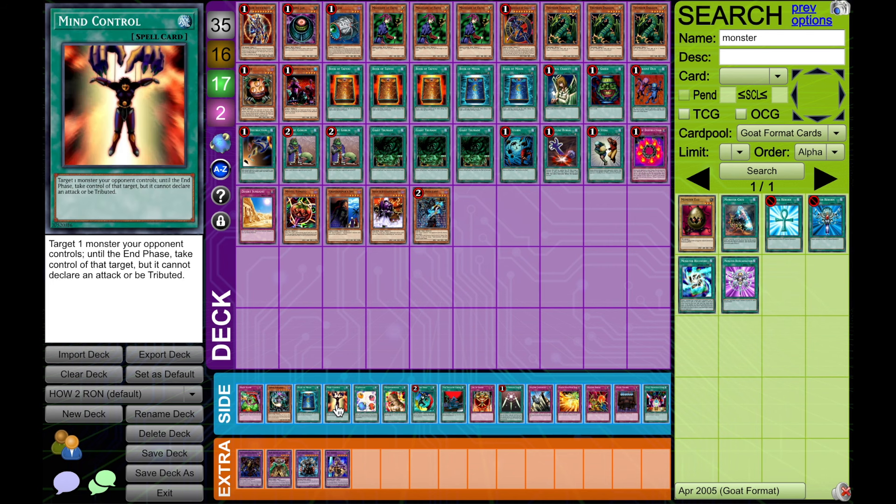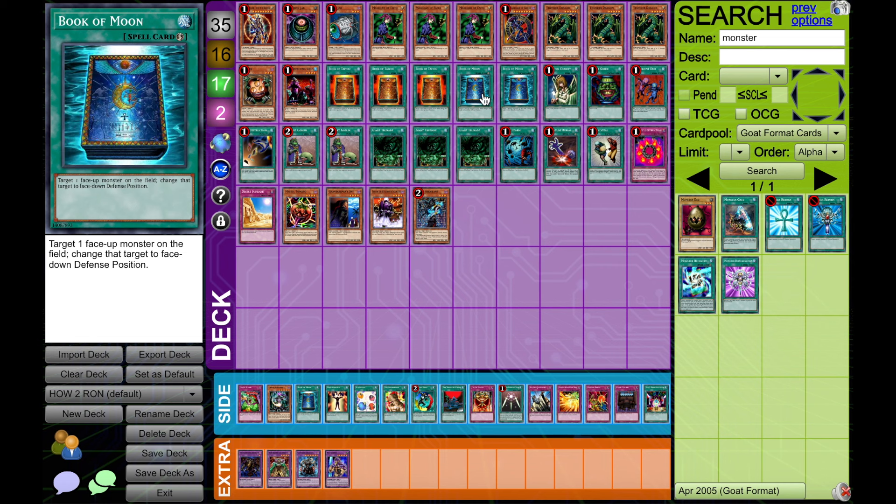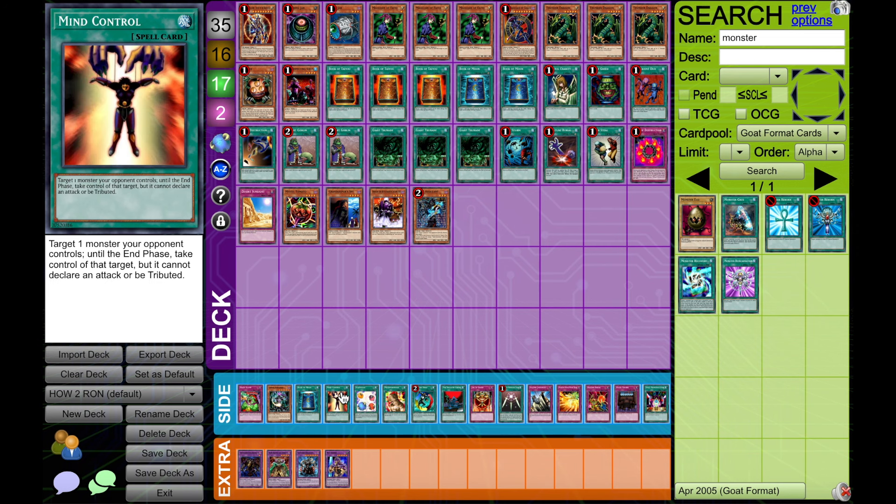Mind Control is also removal for Chaos Monsters, which is pretty relevant. These days it's not as good, because most opponents will just put their monsters in attack position knowing you're playing Book of Moon — but there is a possibility to just book it down and get something back anyway if you need it. Very much worth considering, especially in the sideboard if not in the main.